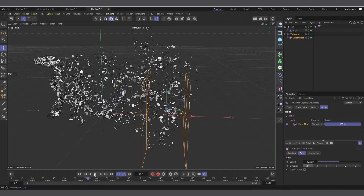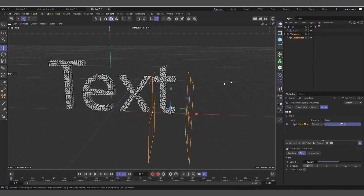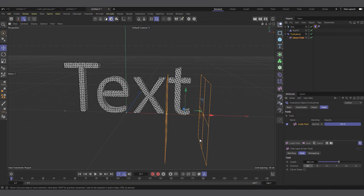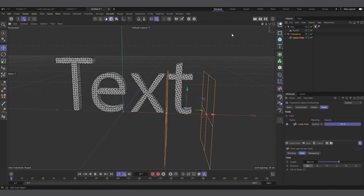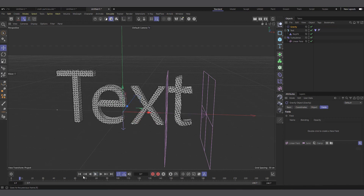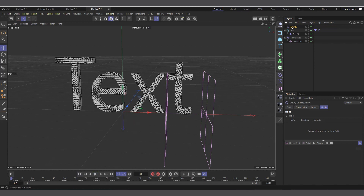I feel this is really, really interesting. One key advantage this technique has over others for dismantling text is that it actually collides with objects. Let me add gravity and hit play — it falls. I'll apply a field to the gravity by dragging the Linear Field in, and you can see it's falling only where gravity has affected it.